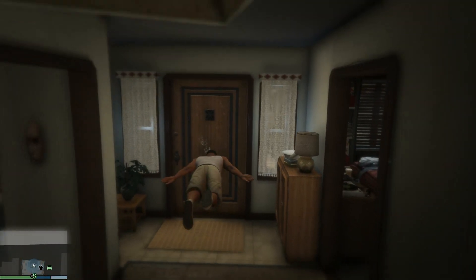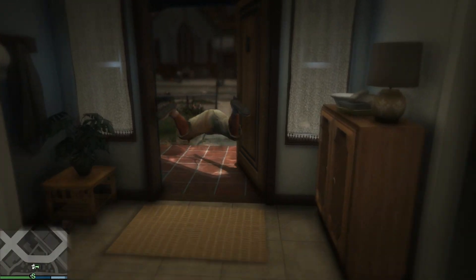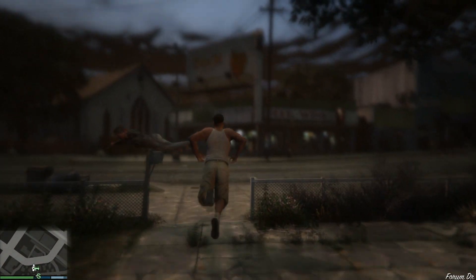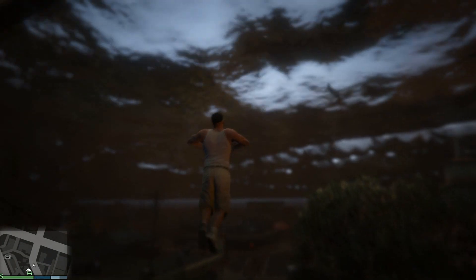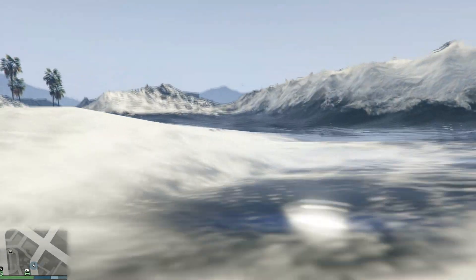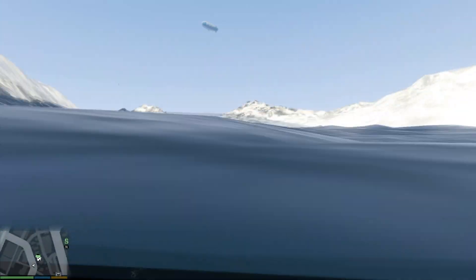Alright, there we go guys, got the Tsunami mod. This thing is absolutely amazing. Come on, get out the door Franklin. Look at everything, it's covered under water. Woah, look at this, awesome.